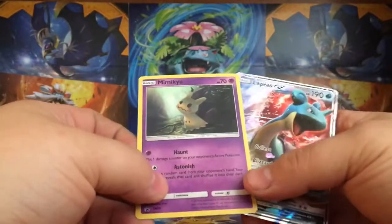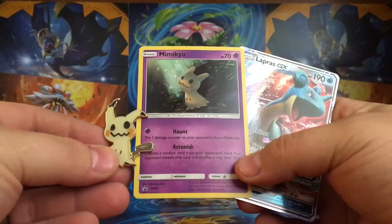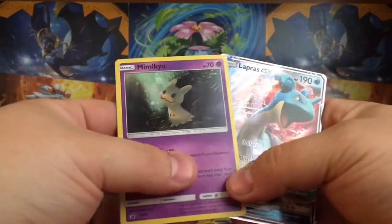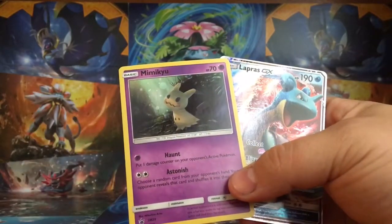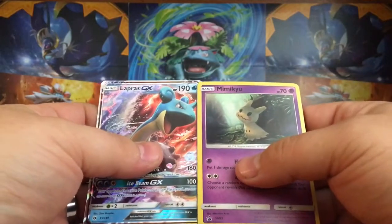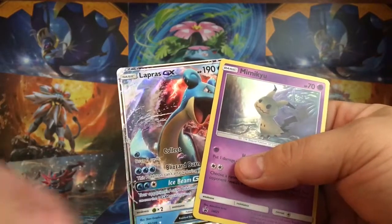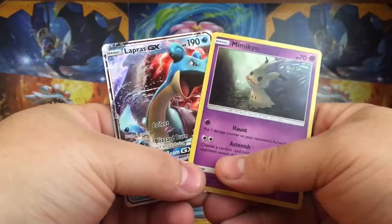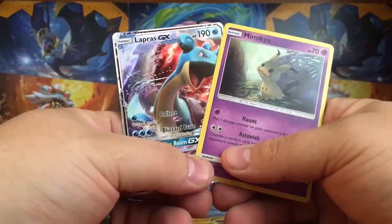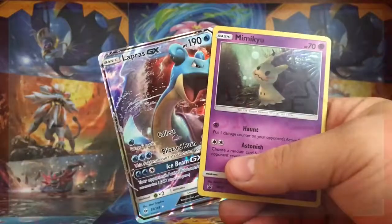So that was a Mimikyu pen collection box. Love this little guy — he just looks awesome and he's really strong in Sun and Moon. If you would, please like, share, and comment below so you can see more of these. I might buy a couple more boxes like this one day. Just let me know what you think in the comments below. Also, subscribe to my channel if you have not done so. I'll post a link at the bottom for my Facebook page and Instagram account as well. All these cards I'm going to sell on there if you'd like them. Thank you and have a good day.